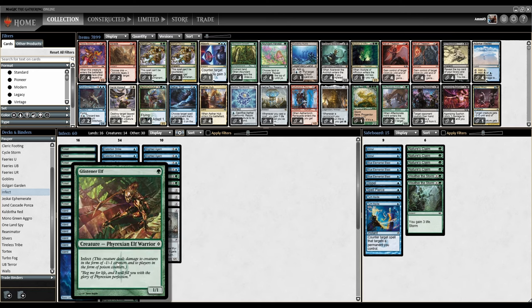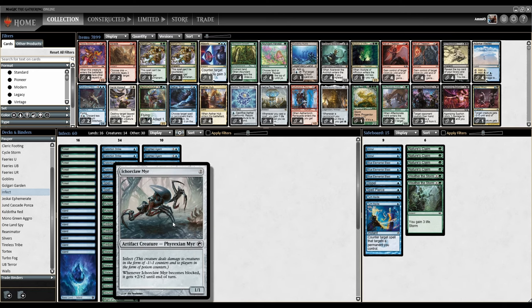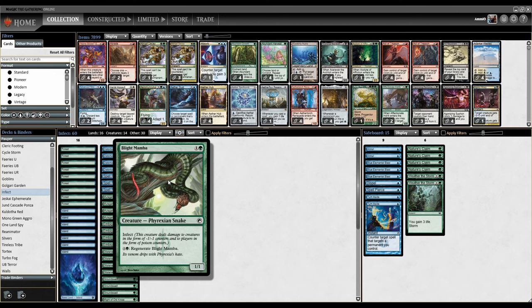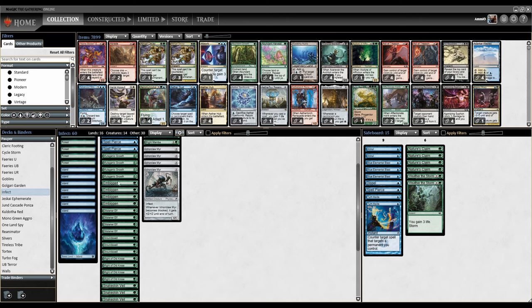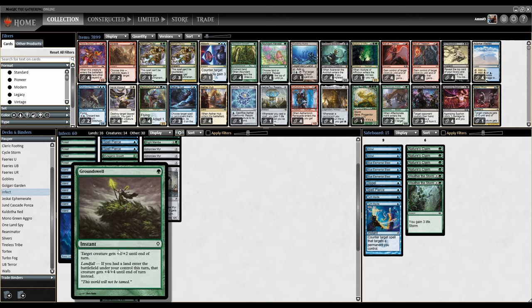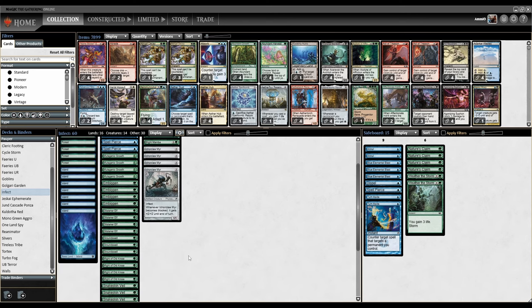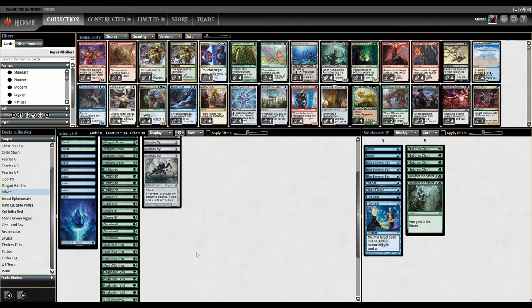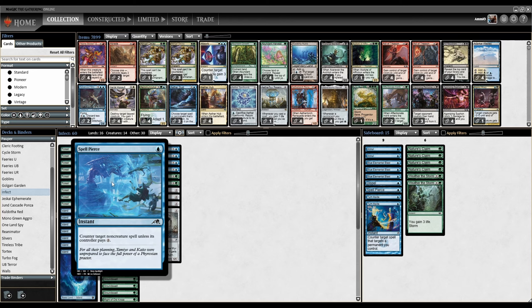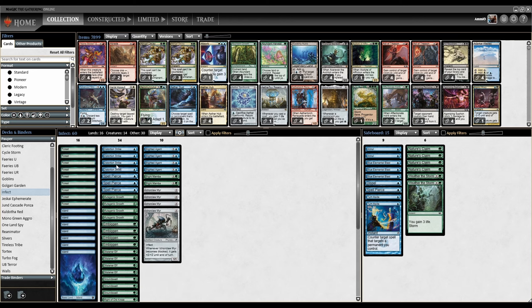We've got Glistener Elf, Blighted Agent, Iker Clomber, and Blight Mamba as our Infectors. Then we've got all our pump spells: Mutagenic Growth, Ambiggen, Groundswell, Might of Old Krosa, and then Snakeskin Veil and Vines of Vastwood to protect our creatures from removal. Also Spell Pierce to protect from removal or just hit other things. And Distortion Strike to get our guys that aren't Blighted Agent through blockers.